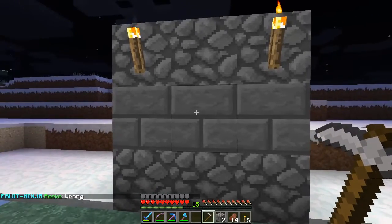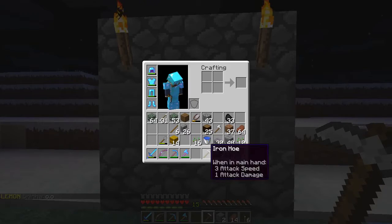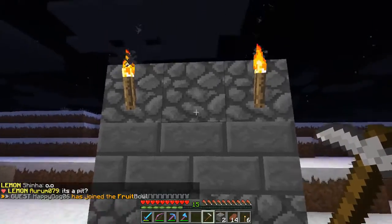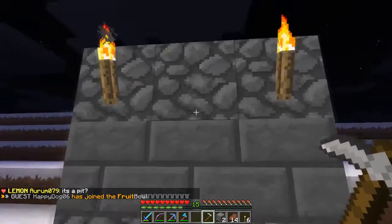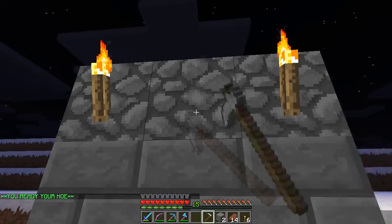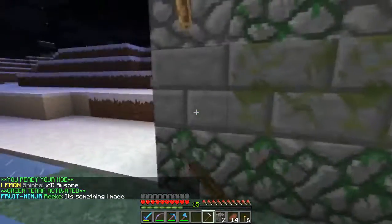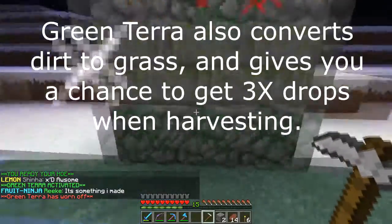As long as you have seeds in your inventory and a hoe, you can create the mossy version of certain blocks. Here's this little wall I put together — the brick and the cobble are the easiest ways to show this. If I right-click and tap these, I can go ahead and create mossy bricks until it wears off.